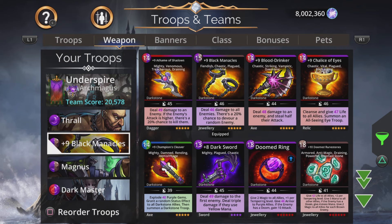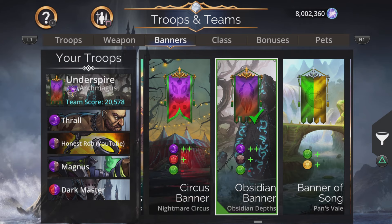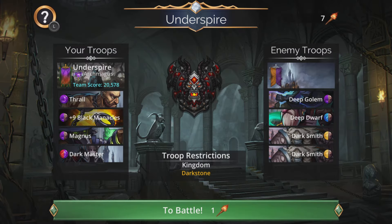And that is it — just charge the team up and wreck. The banner for this is going to be a plus two purple, plus one brown, minus one green Obsidian Banner from the Obsidian Depths.